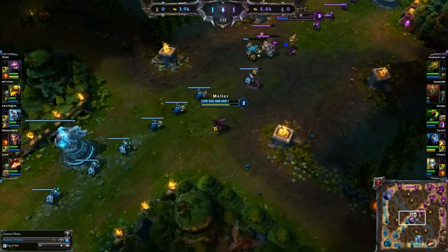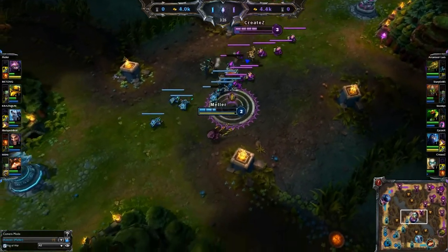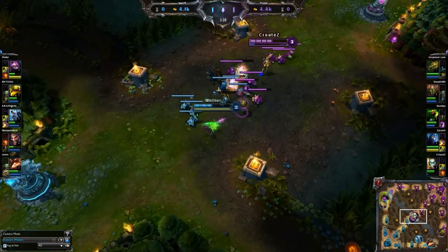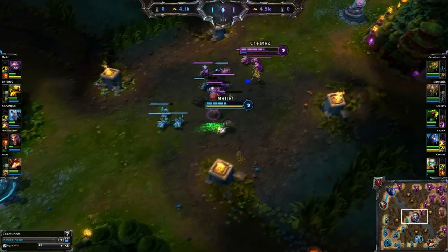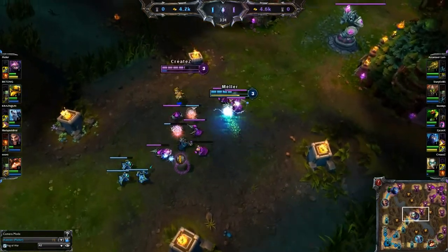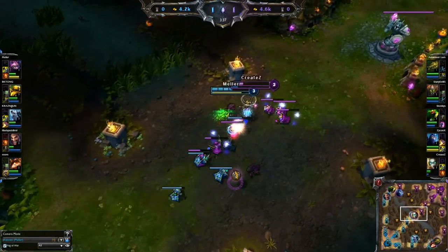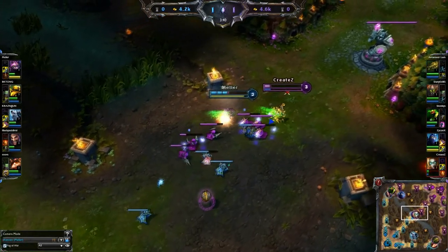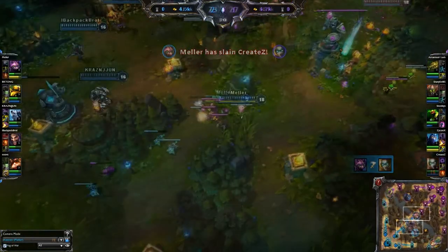Now I'm playing against Orianna in mid and she is being quite a bully. She's level 3 and I'm level 2, so I wait until I have my full combo before I go on her. After farming a few minions I get to level 3 and I start moving toward her. I use my E for the first Mark of the Storm, W active for the second, and then the auto attack passive from W for the stun. I use my ignite and auto attacks to finish her off and pick up the kill.